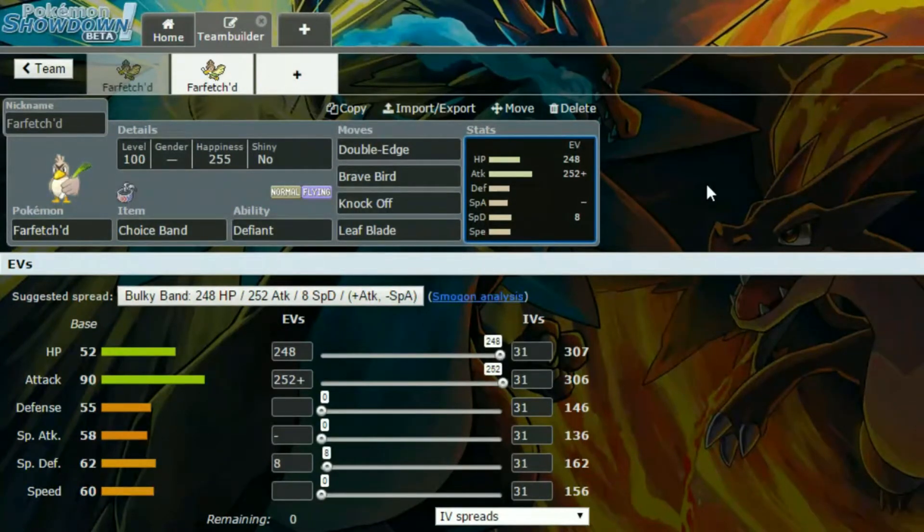And then we have 248 HP, 252 Attack with an Adamant nature for more Attack and less Special Attack, and then 8 in Special Defense. The only good stat on this thing really is its Attack, so it's kind of difficult to work with.